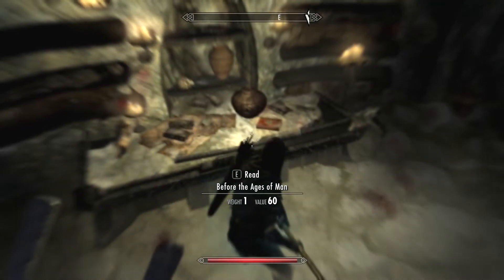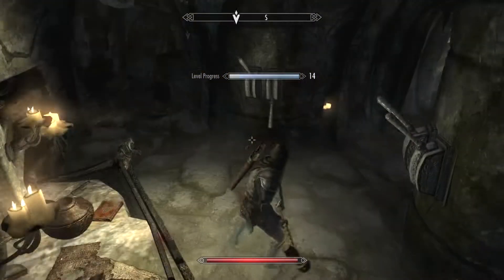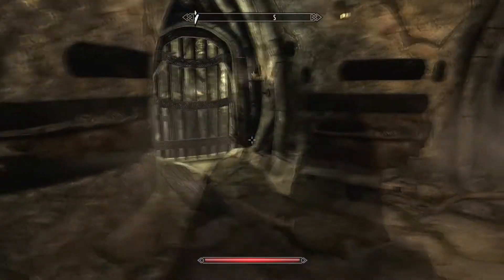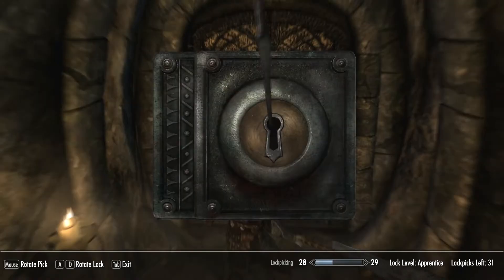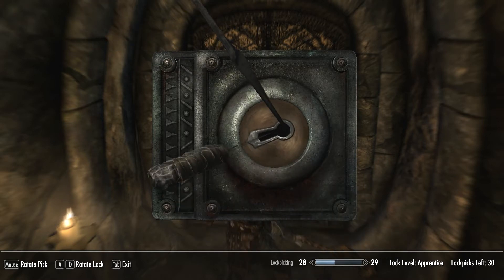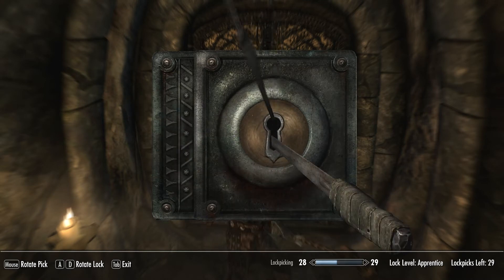I checked out the stuff on the table but didn't find anything that great — let me know if I completely missed something in this room because I typically do. I ran across that corridor looking for something, went into this door here thinking it might be a normal door I could pick, but I ended up breaking my lockpick again — I'm not a lockpicking expert.